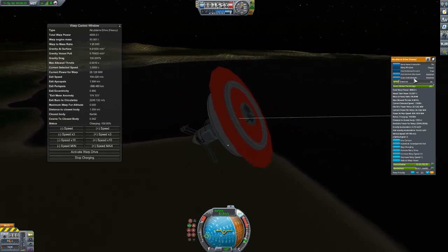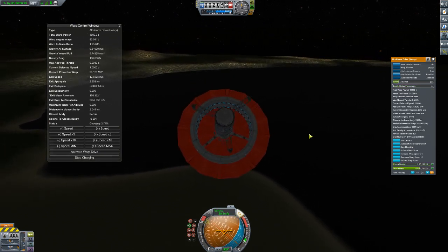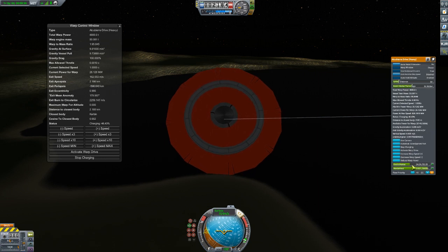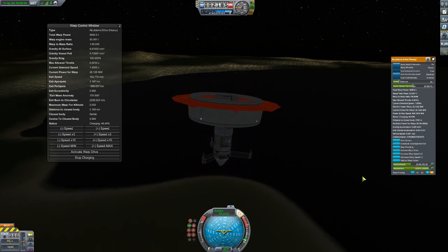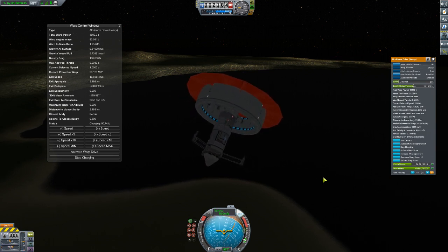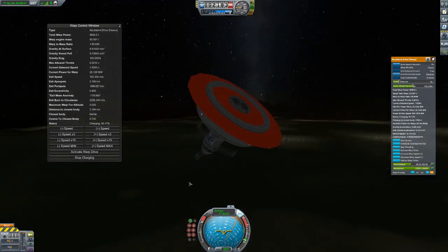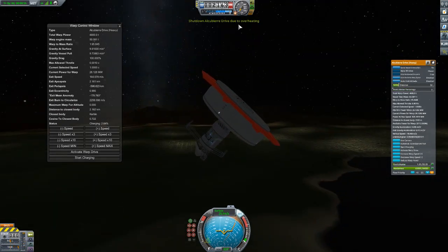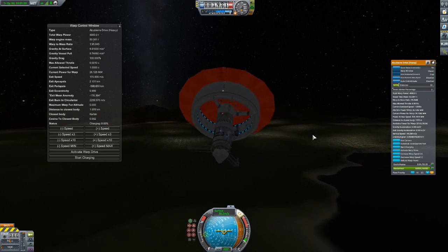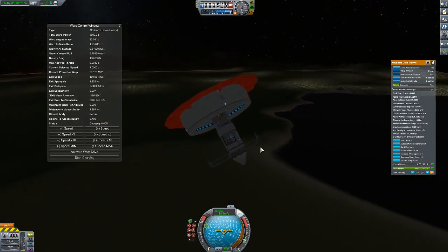If you look over here, you see auto hold altitude is disabled. If you click that, it's going to enable it and it's going to try to hold you right there. Wind and aerodynamics aside, if you auto hold your altitude — until it shuts down from overheating, probably shouldn't have done that — it's going to just keep you there.